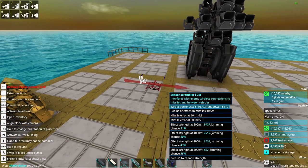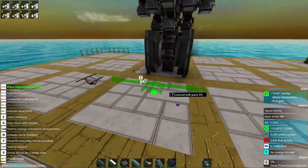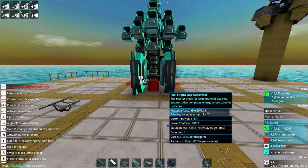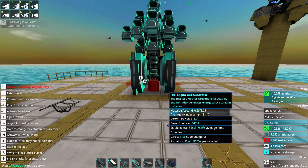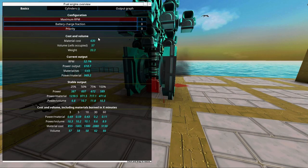Now we're just going to use this scrambler to make it use a lot of power, and then we can check this engine's stats. We can see we have a power per material, and it's decreasing because this engine runs more efficiently at lower RPMs.